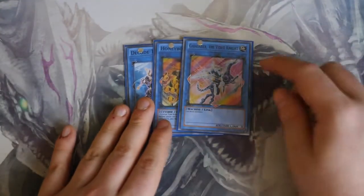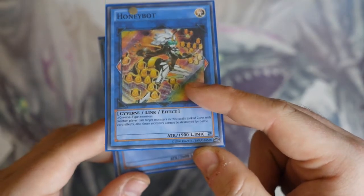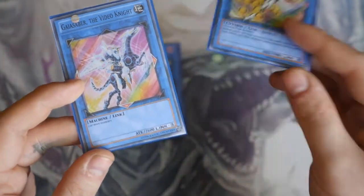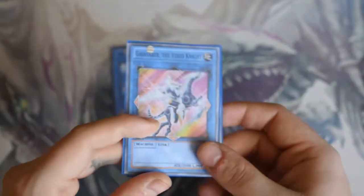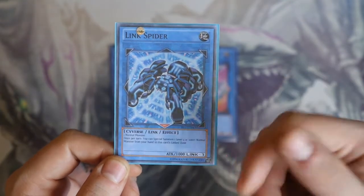Next up, Gaia Saber the Video Knight — two or more monsters, very simple. When the requirement says two or more monsters, you have to meet its link rating. For example, you can use a Link 2 and then one additional monster, or you can use that number of individual monsters — if you use another link monster, you deduct their link rating from the total. Next up, Link Spider — one normal monster. Once per turn, you can special summon one Level 4 or lower normal monster from your hand to this card's linked zone. Very straightforward.